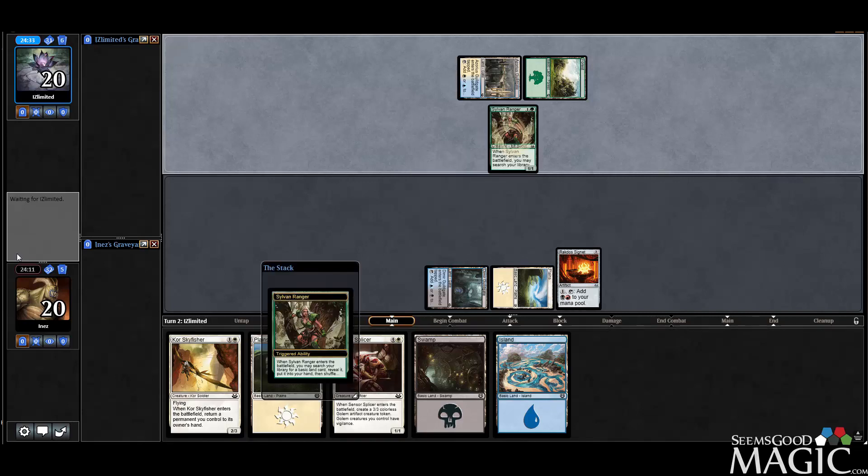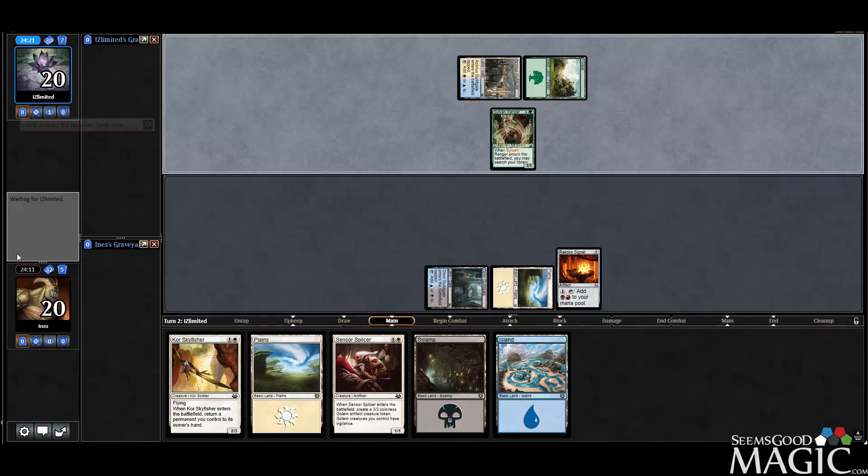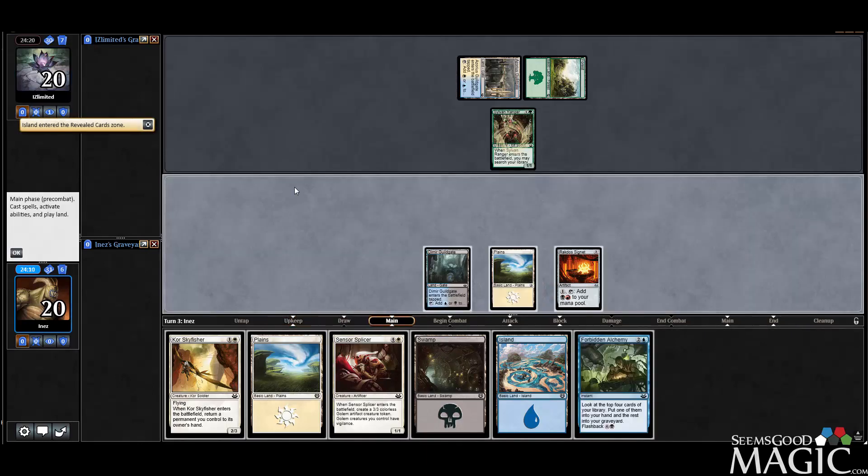Sylvan Ranger for some fixing from our opponent. Forbidden Alchemy — this is actually a pretty reasonable time to draw it.